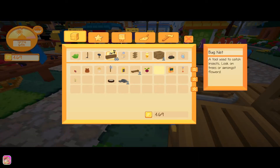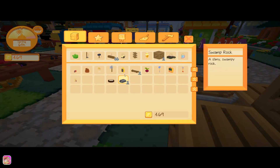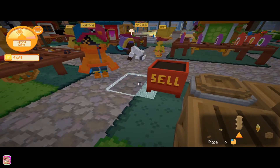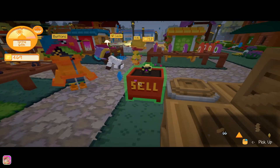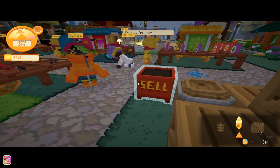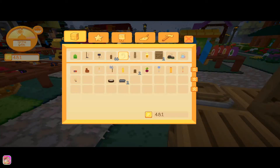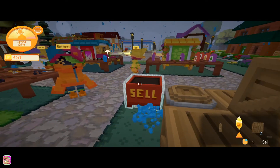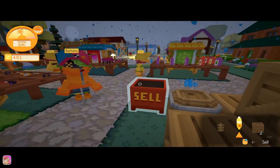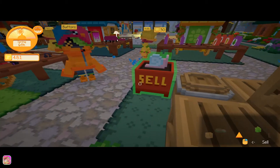Let's go ahead and see what these sell for. The snail — let's see what this one costs... 12 petals. Not bad, not the greatest but you know. What is that? Star bits — I don't think so, let's just go ahead and sell it. Can't sell it. The problem is the game sound is actually on my desktop unfortunately, so I'm sorry about that.